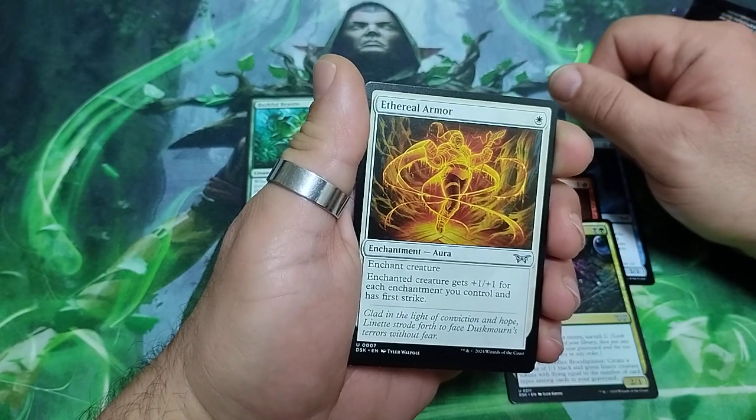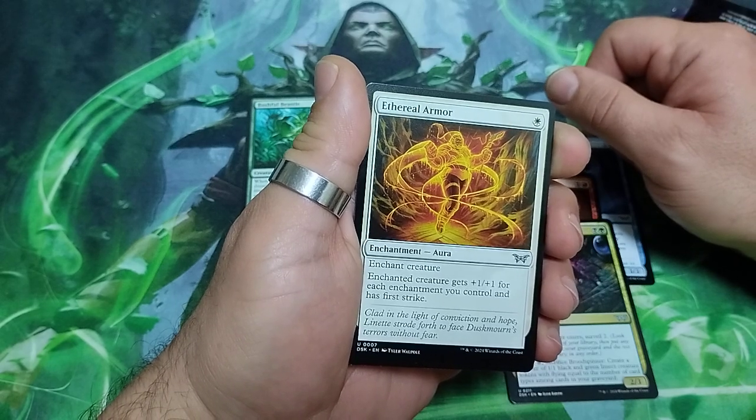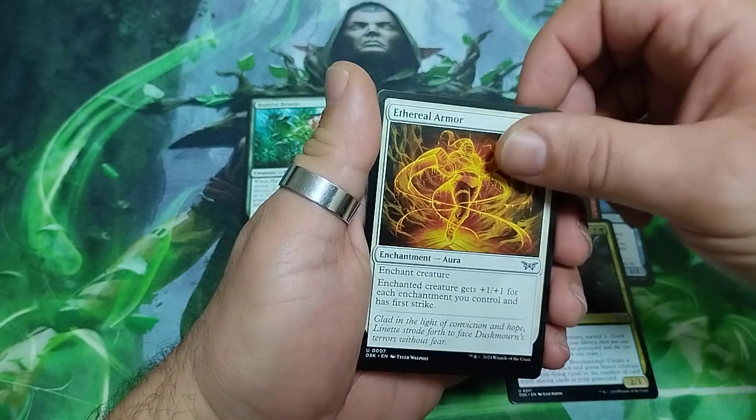Until Real Armor — one drop enchantment. Enchanted creature gets plus one plus one for each enchantment you control and has first strike.